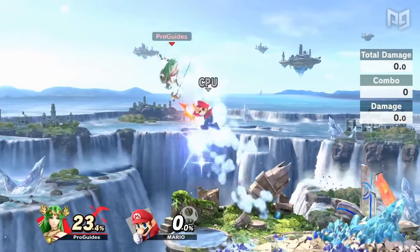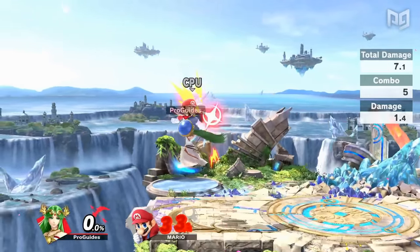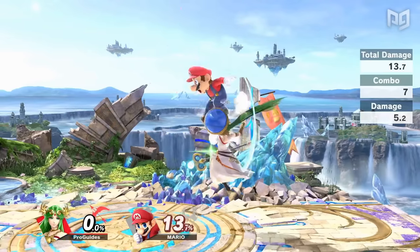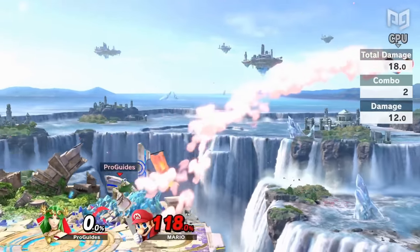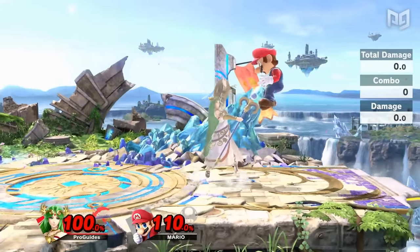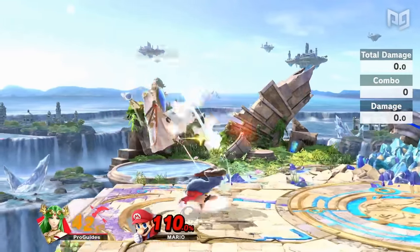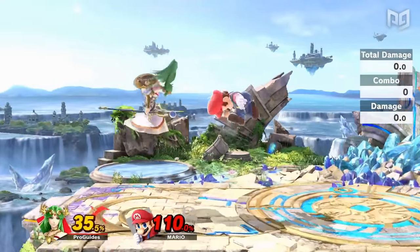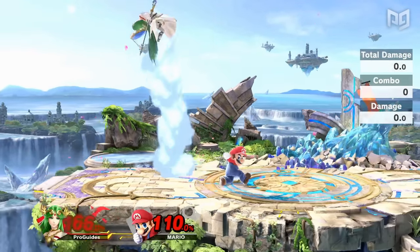The kinds of combos you'll want to go for often vary significantly by percent. At lower percents, you'll want combos that rack up damage and bring your opponent closer to kill percent — this is also conveniently easier since lower knockback lets you chase after your opponent for more follow-up extensions. At higher percents, knockback is much higher, so you'll rarely link more than two hits. At these percents, you'll want a kill confirm that allows you to take the opponent's stock. Kill confirms aren't limited to just high percent situations, but outside of spike setups, it's hard to take stocks at lower percents.